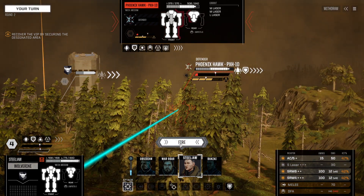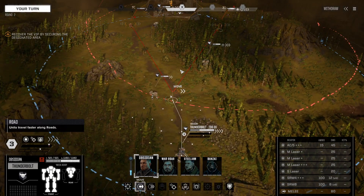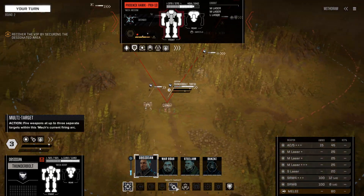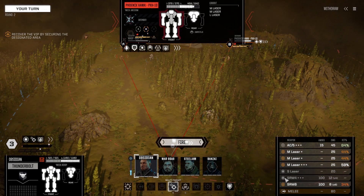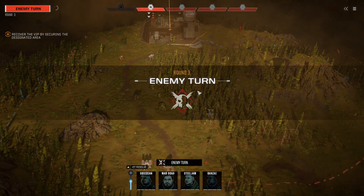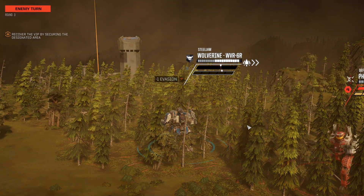We'll fire everything at the Phoenix Hawk. Some pretty good hits there — he's unsteady. Let's split this up: put the AC5 on the Wasp because that should tear it up pretty badly. I think the rest I'm going to fire at the Phoenix Hawk — I'm going to shut off the SRMs actually. The Phoenix Hawk is jumping around, which doesn't help his mobility or his stability at all. We're going to have fun with him in a second.